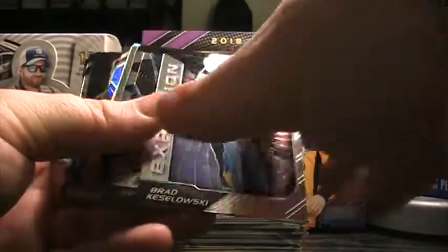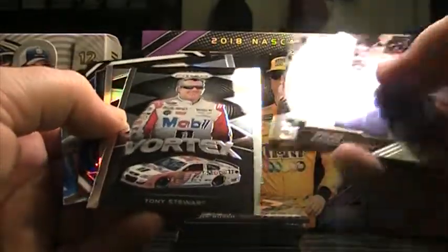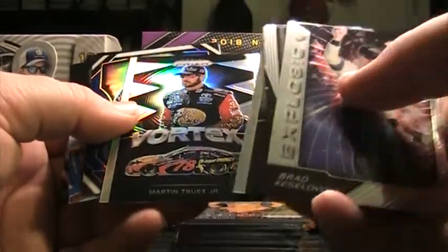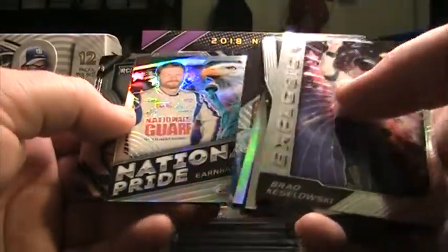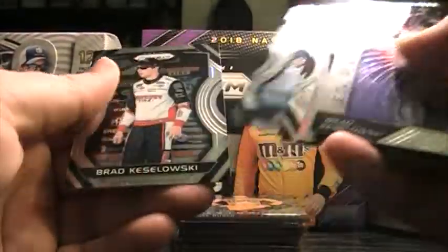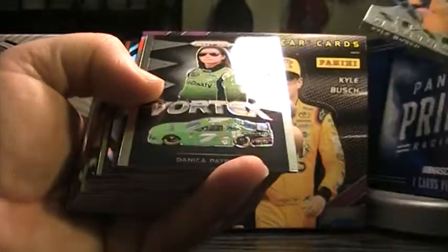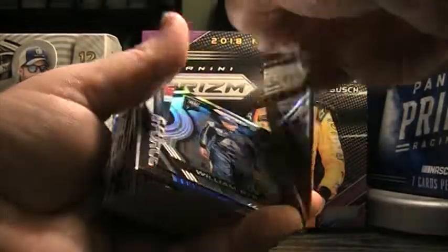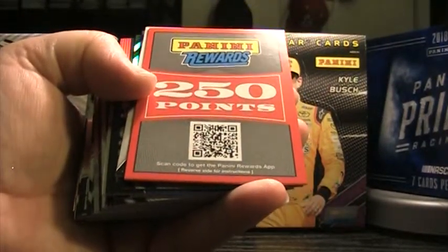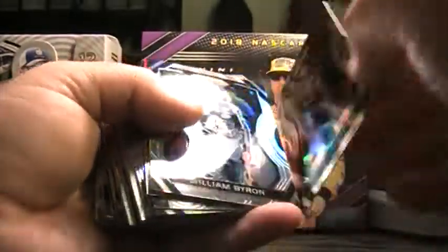Damn, cards are sticking together. Keselowski, Logano, Harvick, Stewart, Truex silver, Ryan Newman, Chase Elliott, Dale Jr. silver, National Pride, Hannah Newhouse. Last chunk here of box three — Kyle... oh no. Damn, Panini points. That'll be randomized to everybody in the break — 250 points. That probably took the spot of our final hit.